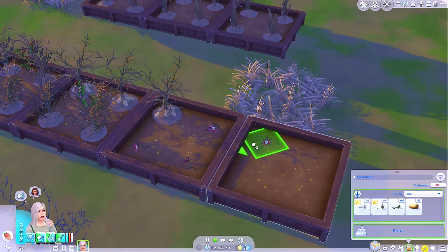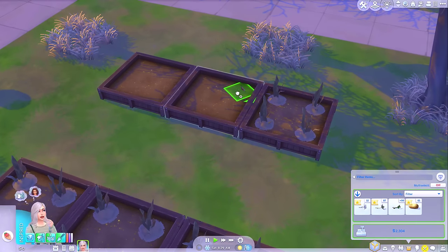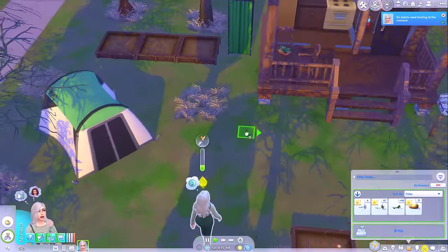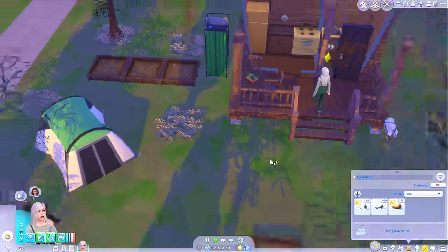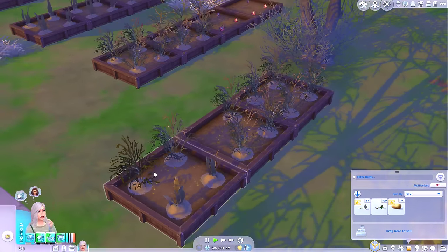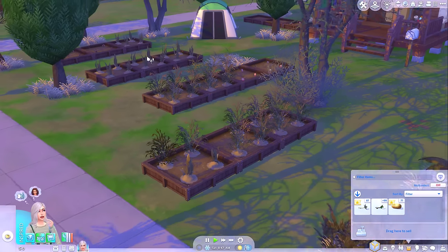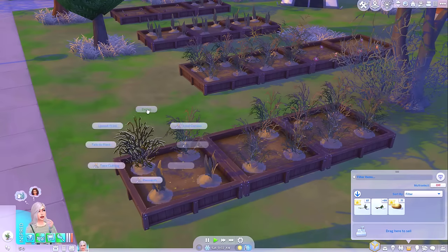I've got 19 death flowers here. So if I put these in here, I have a few more spaces over here and I still have four left so I can fill this planter. So I've got space for eight more death flowers. With that in mind, I'm not going to bother doing the whole build and buy trick anymore — I just don't really think I need to. I've pretty much filled all of my planters. My death flower is ready to evolve — very nice, so that should be worth even more money now.